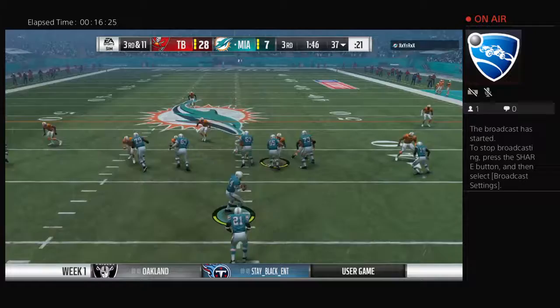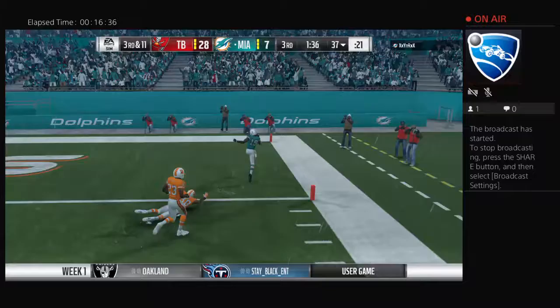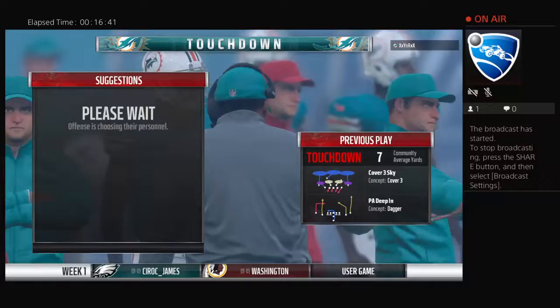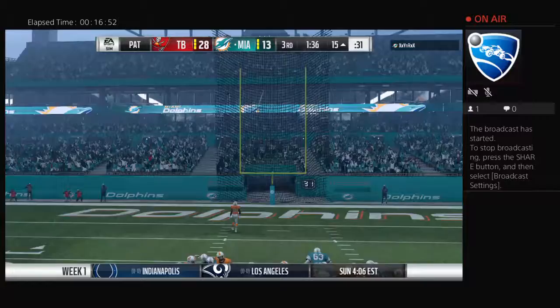The play-action fake — they'll look to throw, and Robinson with a big catch. Now off to the races down the right side — all the way in for a Miami touchdown! Roderick Robinson, 63 yards. The Dolphins are able to cut into this lead. As a fan, is there anything prettier than a well-executed post route? No, it's a thing of beauty — especially when it's done like that for a touchdown.